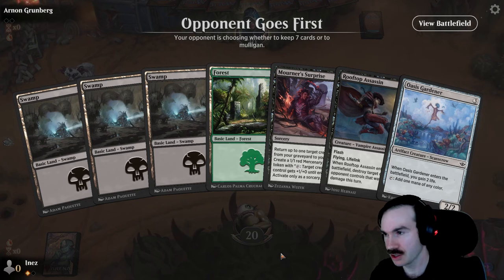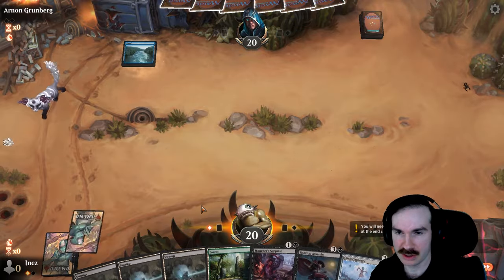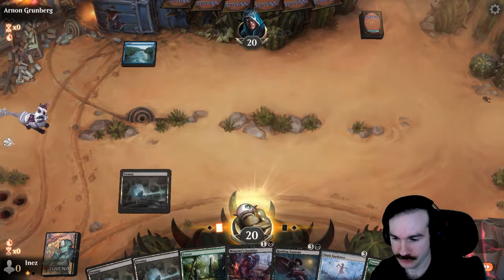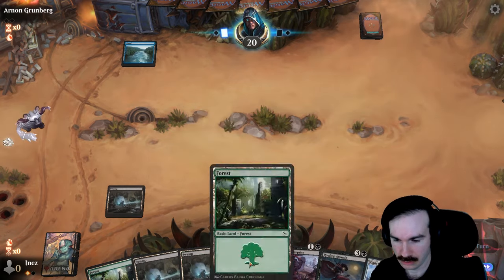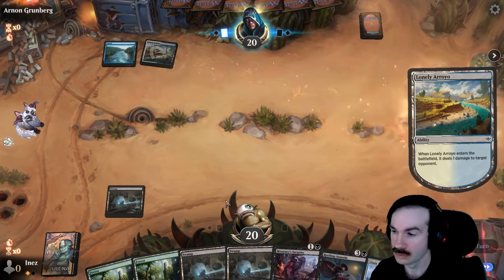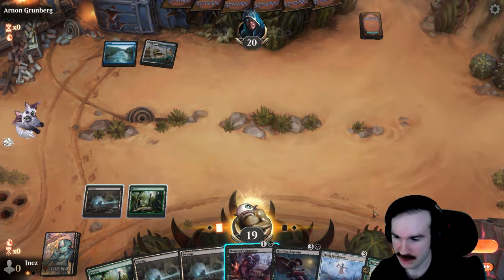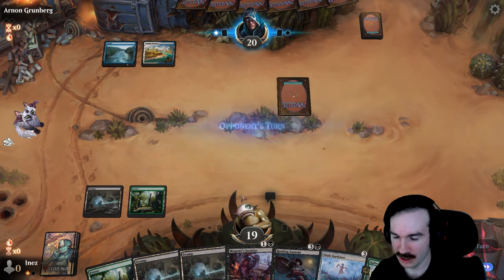Yeah, we can keep this hand — it's actually fine. Gardener to gain some life and fix us. Rooftop Assassin at some point maybe. And then of course, just rip a Brawler. And even if they deal with it, we've got the Mourner's Surprise. If they exile it that's a problem, but that's okay. One-four, and bigger if you committed a crime — well, that's pretty good. So we've got a turn-four Brawler. Tough to go wrong there.